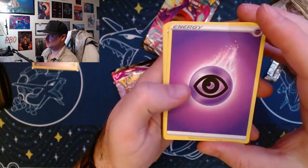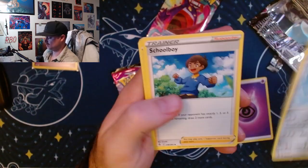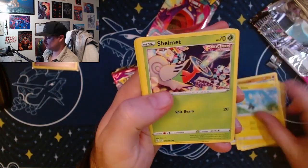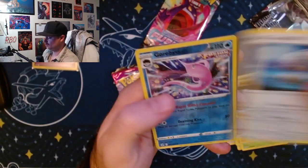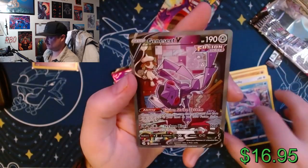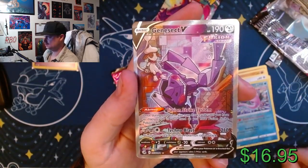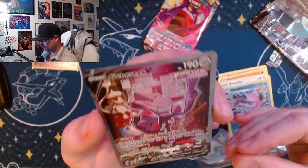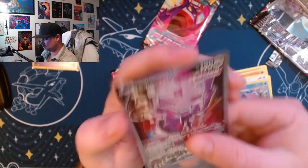I just saw a sick card — I don't know what it was but we got a good pull right out the gate. Prime Ape, Eevee, Sinx, Shilmit, Corbus, and a Genesect V. It's a pretty cool card.